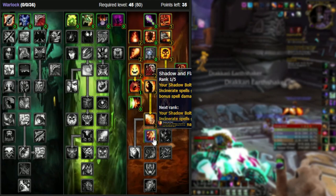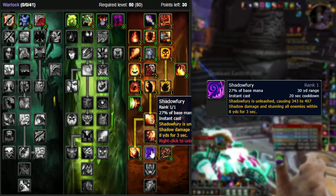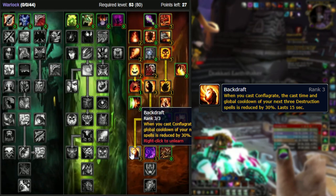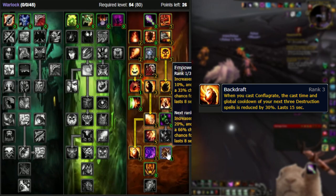Next tier: five points into Shadow and Flame, which gives an additional 20% of your bonus spell damage to Chaos Bolt and Incinerate — a nice boost to single target that also unlocks the next tier. That's Shadow Fury, which is buffed and now instant cast and does very good damage — use it on cooldown during trash packs but not on bosses unless you can hit two targets. Then go next door and pick up Backdraft: when you cast Conflag, the cast time and global of your next three Destro spells are reduced by 30%. This is major in every scenario outside of AoE — it doesn't affect Rain of Fire or Hellfire, but it's great for getting quick Immolates up, spamming Incinerates, or cracking something with a quick Chaos Bolt.